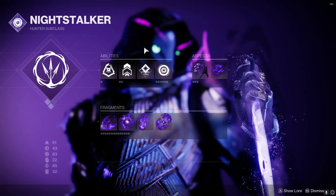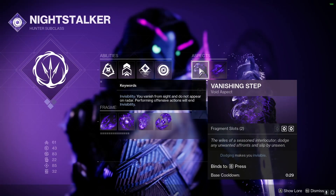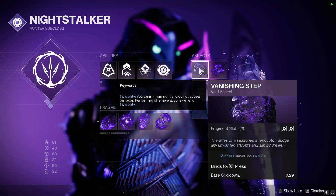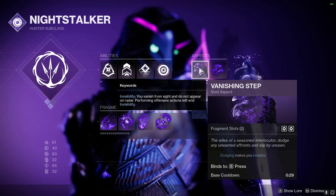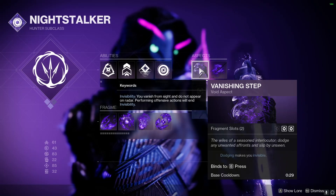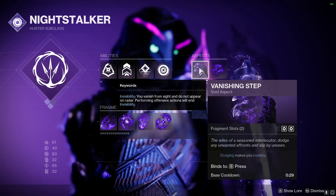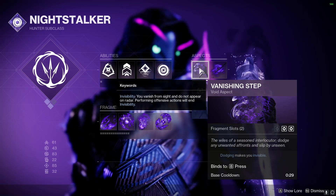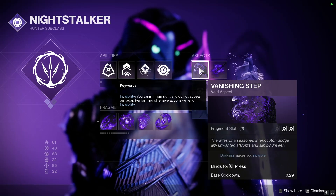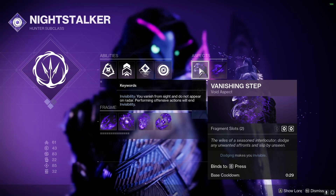For aspects, the first we're going to use is Vanishing Step, which gives us two fragment slots and lets us go invisible every time we use our dodge ability. The main purpose of this aspect is so that every time we get a champion low, we use our dodge to go invisible on demand and then safely finish the champion so enemies aren't attacking us at the same time.